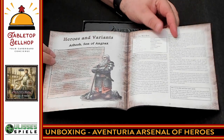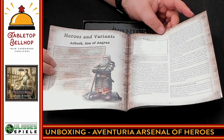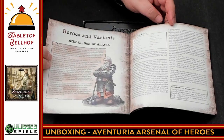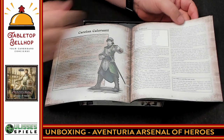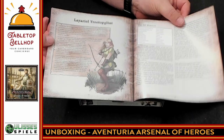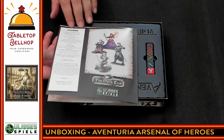There's also a heroes and variants section — different versions of the same characters with more background story. So it's a different way to put together, say, the dwarf character from the core game. These are different builds for each of the characters with a bunch of background and story included — ways to build your characters different ways and try them out. Already more here than I expected.